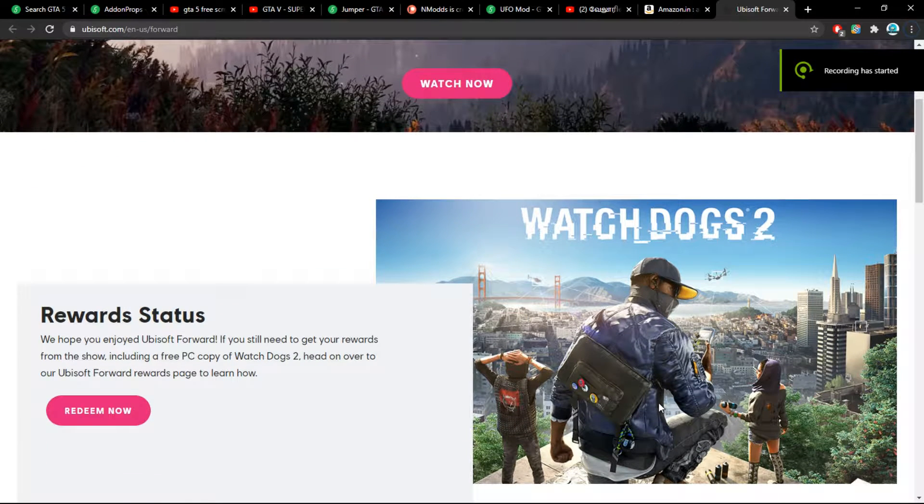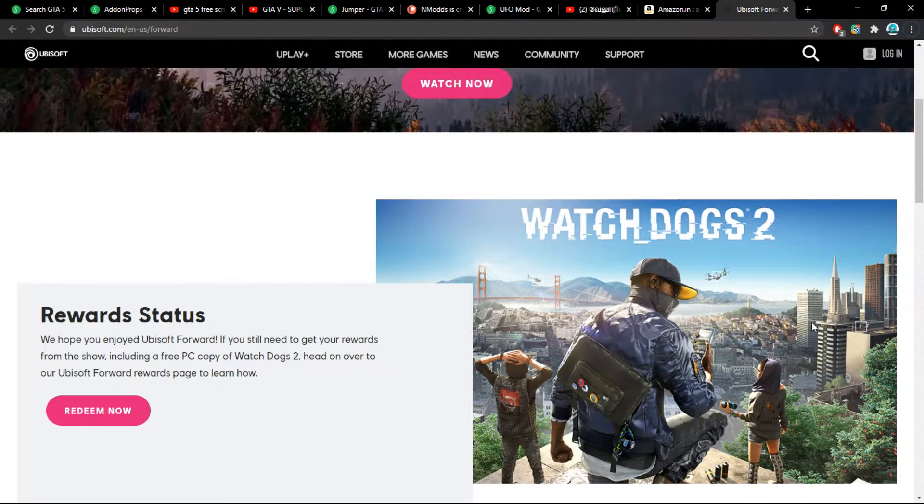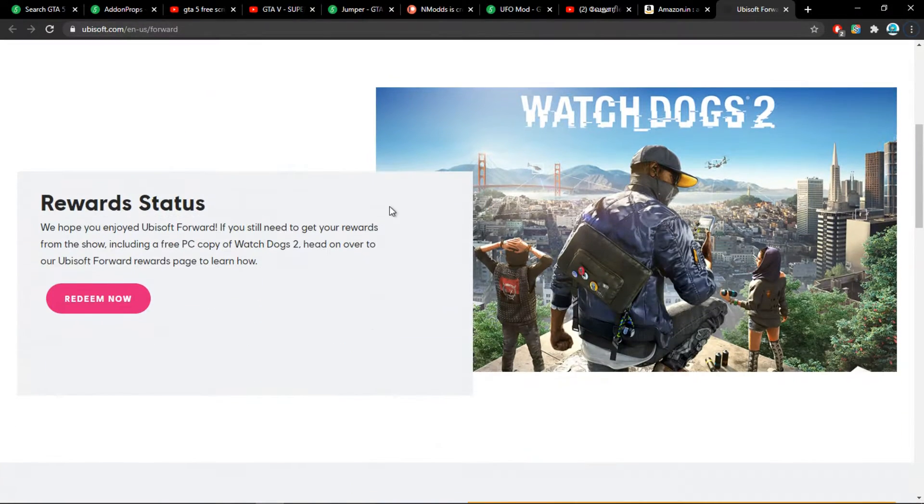Hey, what's up people. Today I am going to show you how to claim a free copy of Watch Dogs 2 on your PC. So let's get started. This is the site — I will drop the link in the description, so make sure to check it. Now you need to click on 'Redeem Now'.